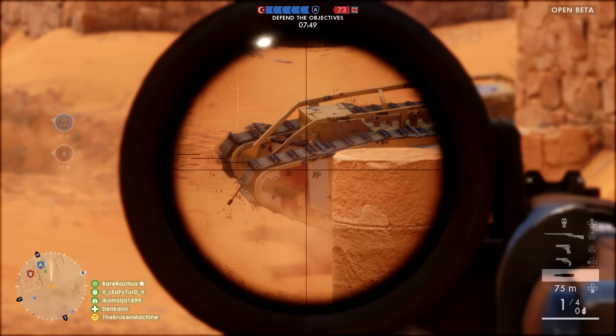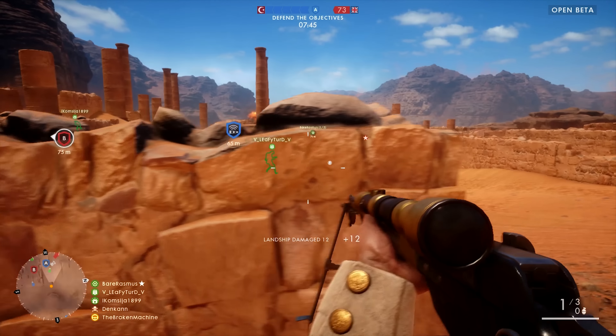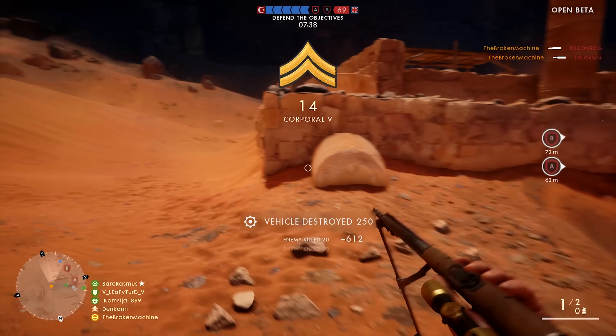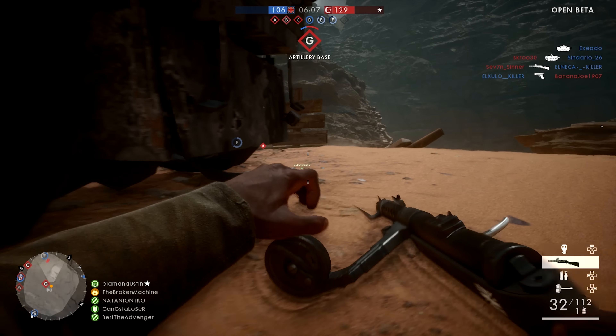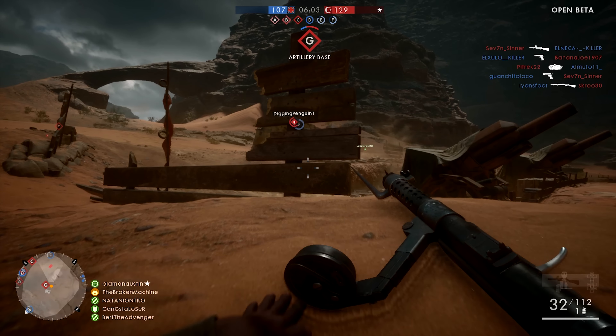So let's talk infantry and start with those pesky vehicles. If you're using a sniper, switch to those K bullets and fire at will. These don't do too much damage, but if you're in the right spot at the right time, you may just pop off a nice little triple. Then of course there's the assault class with their anti-tank grenades, and also the light anti-tank grenades every class can equip. Make sure to use those.